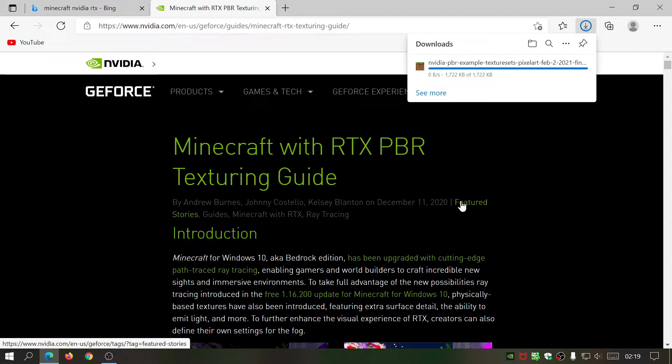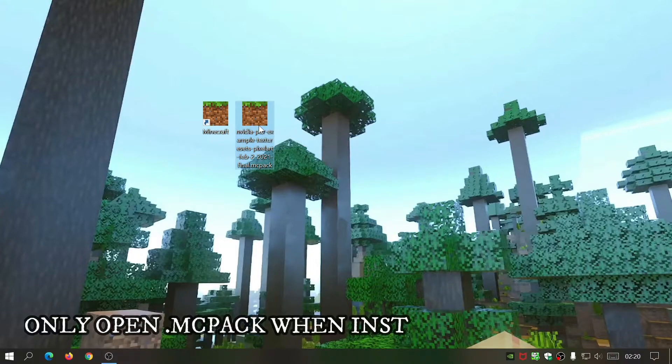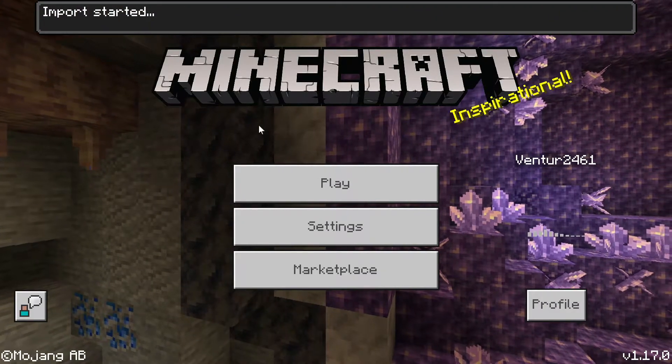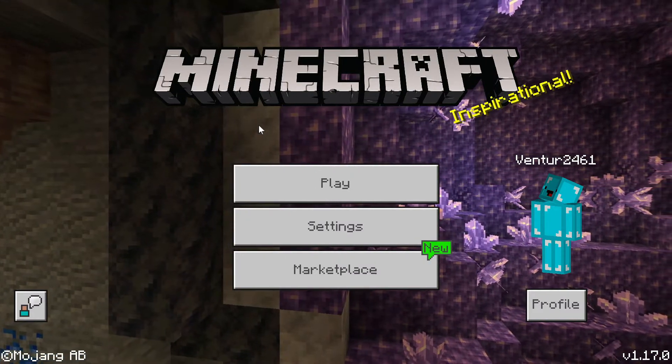It's a small file so it should download fairly quickly. Once downloaded, I've placed the file on the desktop — it's the NVIDIA PBR Final .mcpack file. It's really easy to install: just double click on it and it will start importing into the game. You should get a message that says 'Successfully Imported'. As you can see, it says 'Successfully imported NVIDIA PBR Pixel Art with Blockworks'.